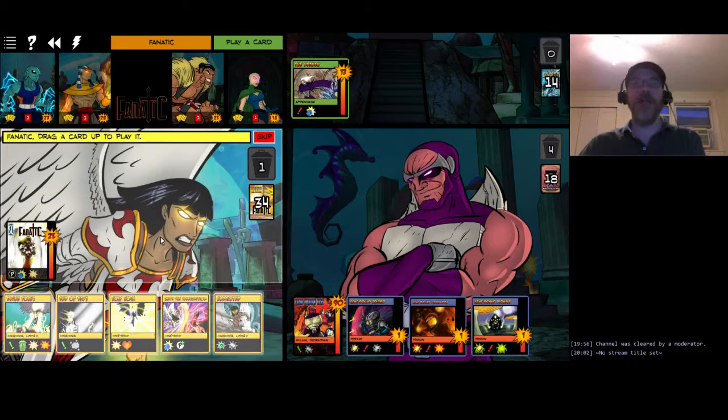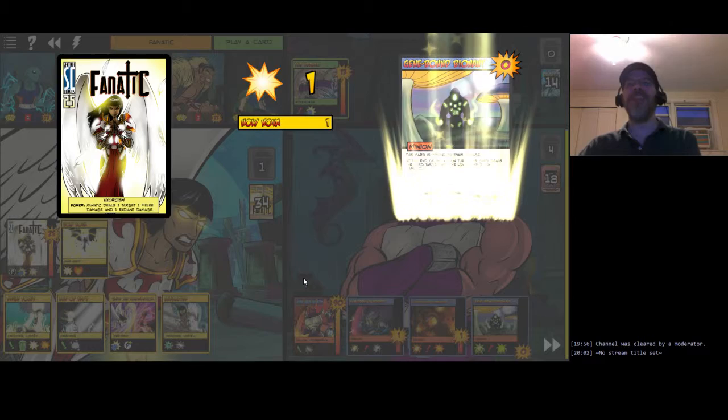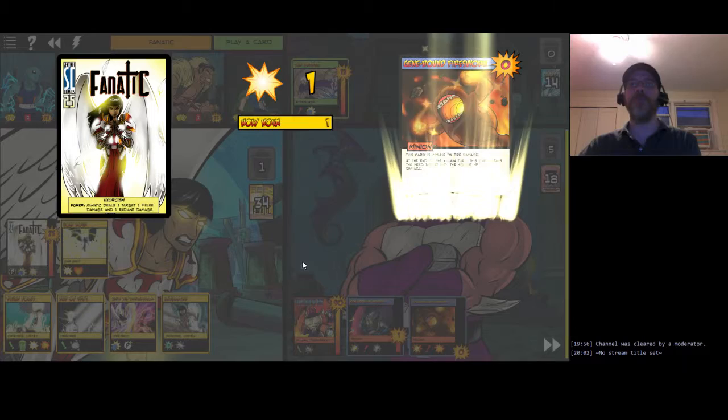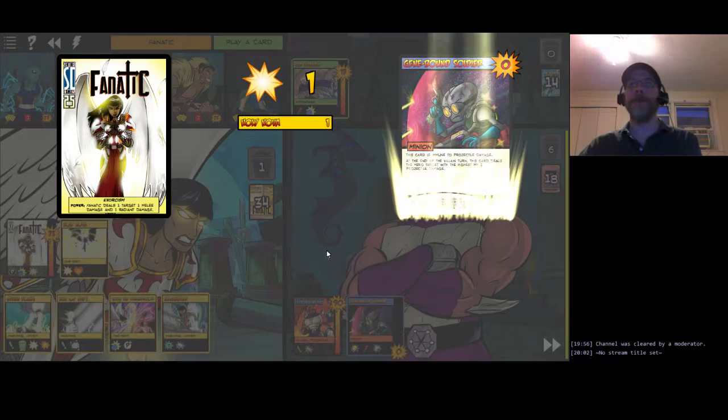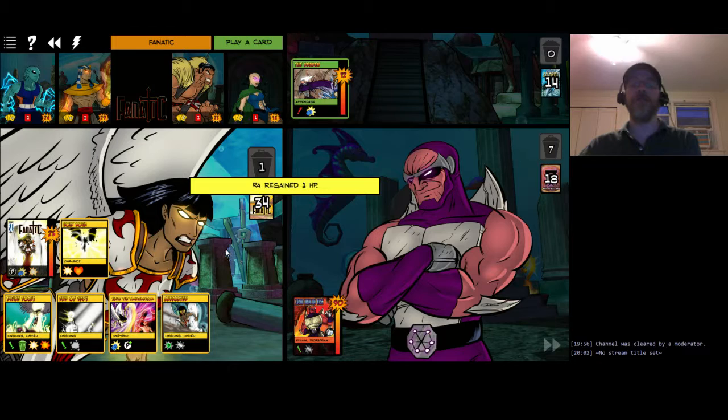You may notice a theme with Ra's cards - everything has fire on it. Fanatic can now get rid of all the rest of the minions. It's going to send the Kraken after me, but let's do it anyway - live dangerously. Holy Nova is going to hit every non-hero target for one radiant damage and heal every hero for one point. I should have done that in a different order to hit Voss himself, but that's just one point lost. Because all of his minions are gone now, he's going to flip at the beginning of his next turn.